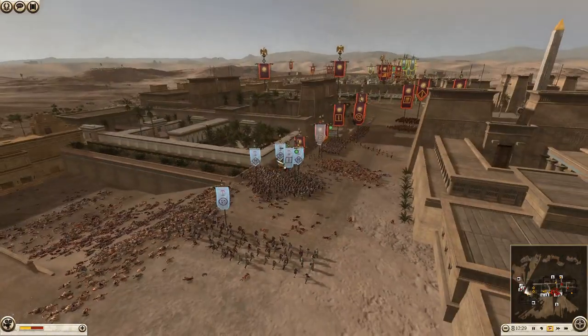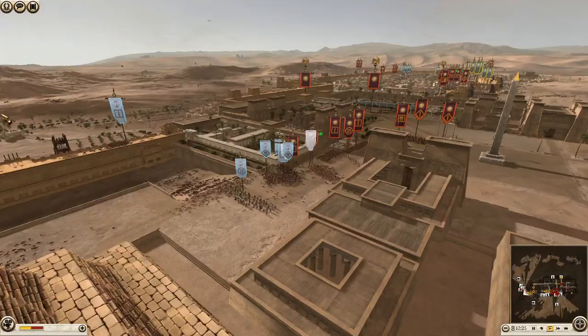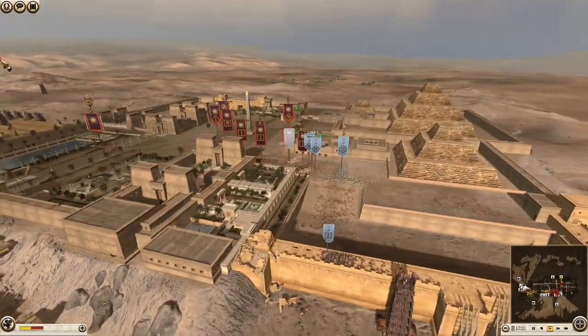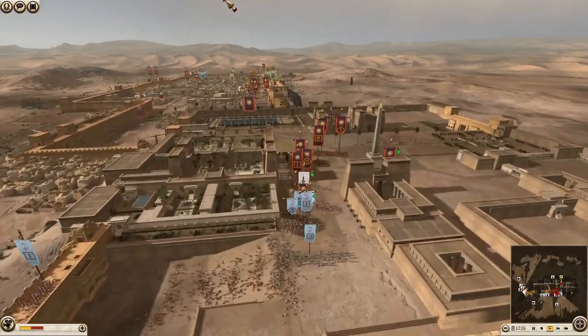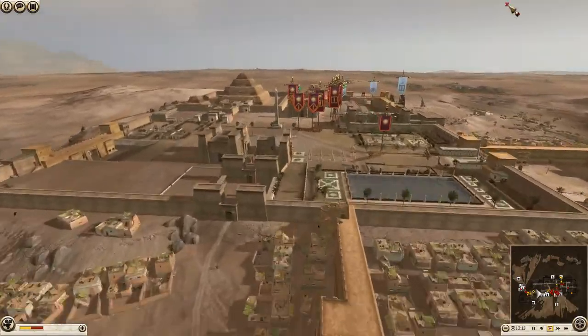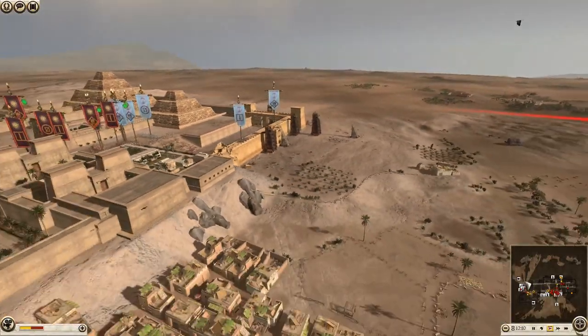He's basically committed everything now. I still don't know why he's not used these two units. He's also lost his general at some point — I have no idea when that happened. Maybe when the Aspis cavalry were harassing them. Let's have a look — can we find his general? Should be easy, he's a flipping Chariot unit.